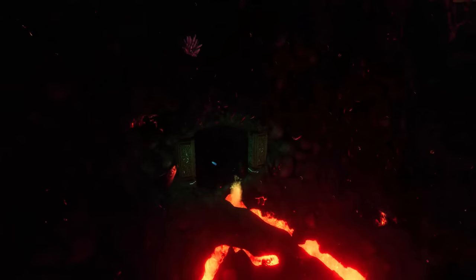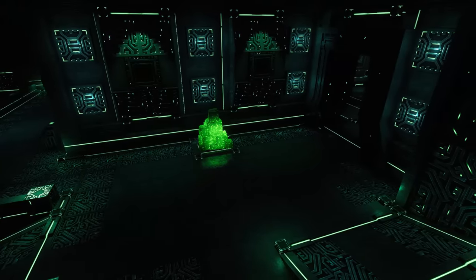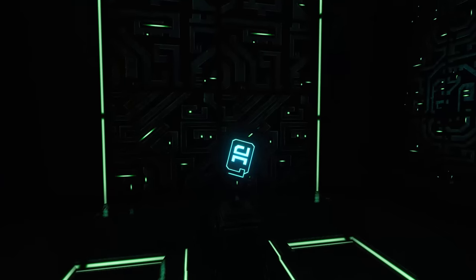Inside the lava castle, however, you find the Precursor Thermal Plant. This is where you can get the blue artifact, which opens up the Primary Containment Facility, as well as blueprints for ion technology.